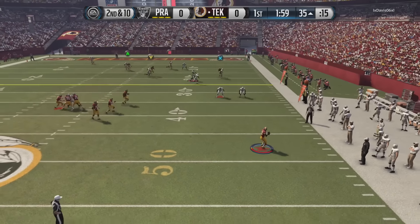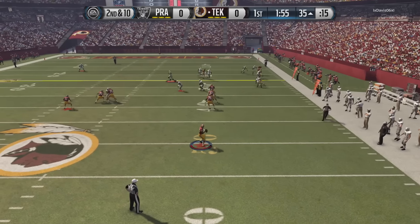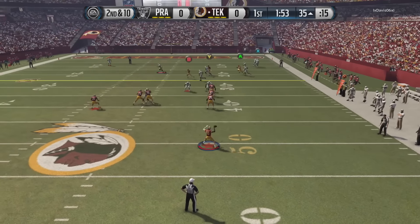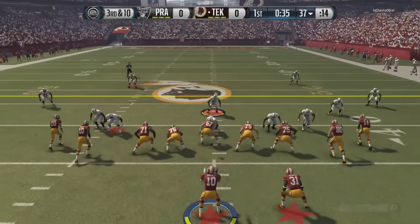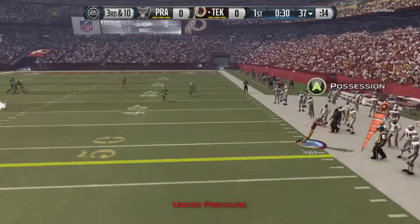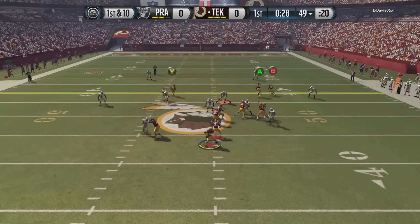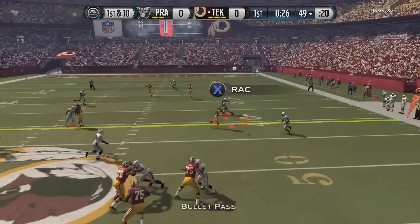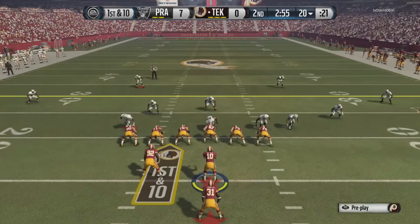Other things I noticed: when you look at 87 throw accuracy mid, even though somebody has an accuracy stat in the 80s, a lot of times things like that can happen. Right there you see an inaccurate throw that basically results in an interception. It really made me wonder, because a lot of times I would throw dots over and over in short to medium accuracy throws.